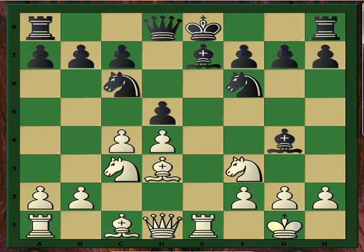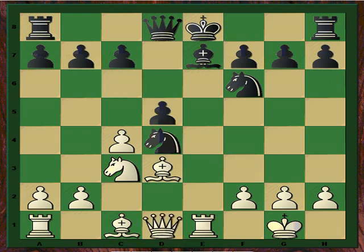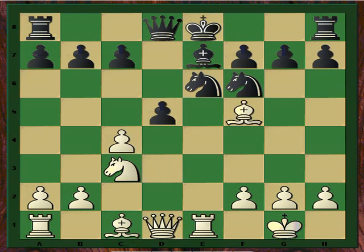Let's go back. Bxf3 is the main line, Qxf3, Nxd4, and now Qd1 — the move first played by Kasparov. Nxd4, Nxd4, and in the Txd4 against Gelfand game we saw Bxf5 in this position.